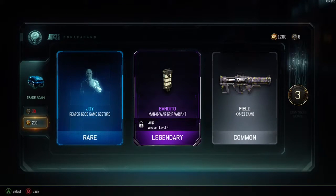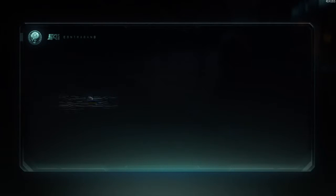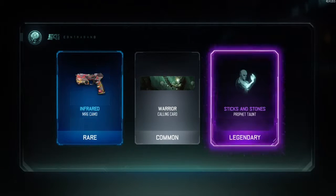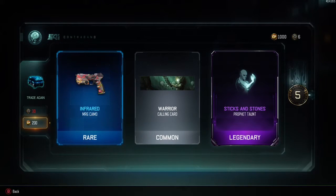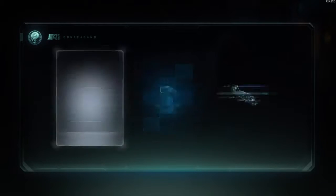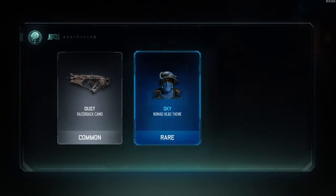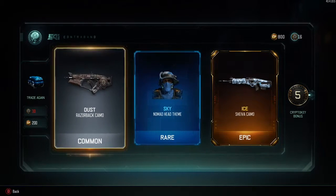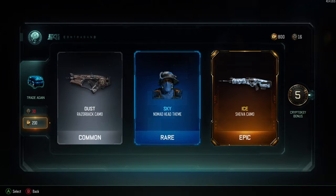Then there's just another legendary. Every time you open one you get so many crypto keys — in some of these you can get up to like 20 or 25. I've gotten a good amount so I'm able to open normal supply drops and all sorts of stuff, and I've been getting lots of stuff for my characters like taunts and gear, so I'm really happy about that. And there's the ice epic camo — I'm really happy about that on my Shiva.